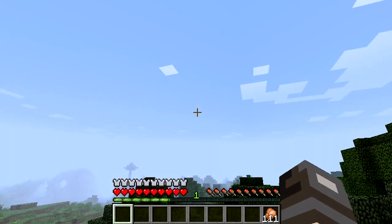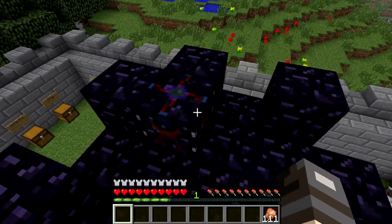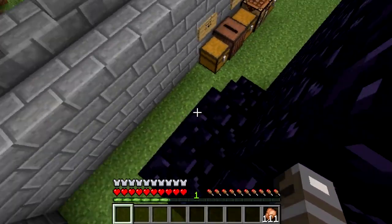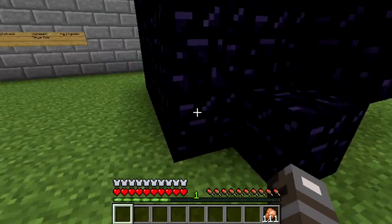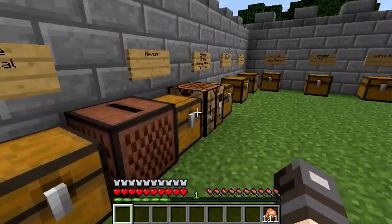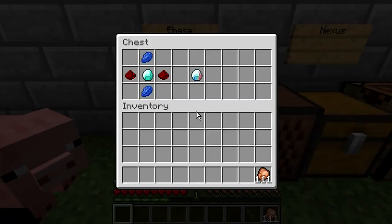This is what makes the mobs spawn, and they will attack and come after you, and basically capture this block, and then they will despawn, I believe. So basically you don't want them to get to the Nexus. I'm going to show you some of the items and how to create them, and then we'll start off with a couple of waves or so.